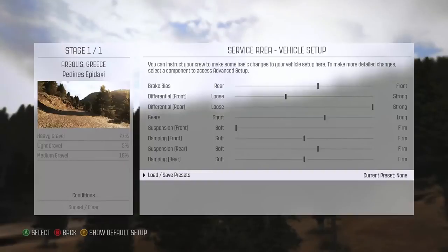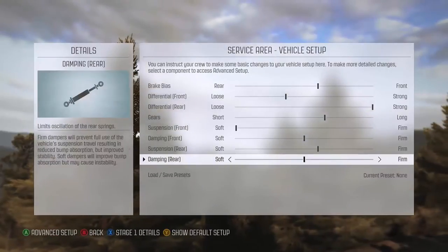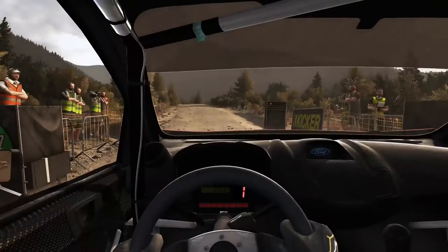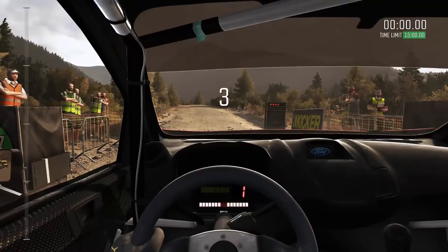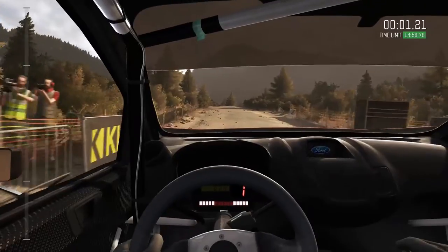Building on this is the ability to customise your car's setup at the beginning of every stage. Only at the start of the race are you able to test this out in what's known as a stage shakedown — where you get the first section of the stage as a warm-up to test out all the features in your car. You only get 10 minutes, and every time you restart it takes away a minute of your time.